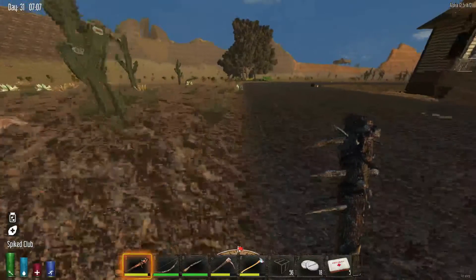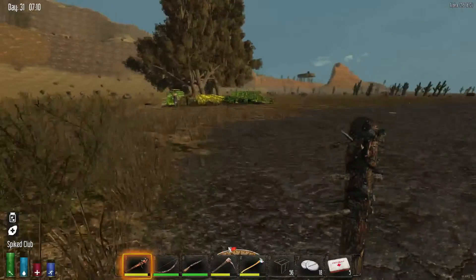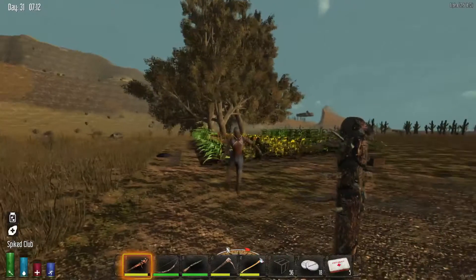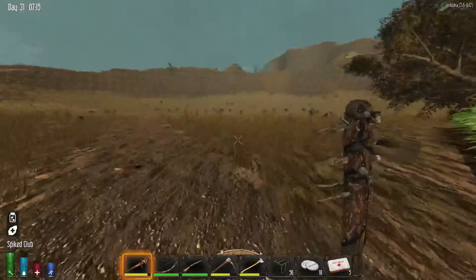Looks like we got some trees growing, so the tree farms are starting out pretty well. Looks like we got a zombie deciding to visit my garden. Take out the one over there too — keep your bone.